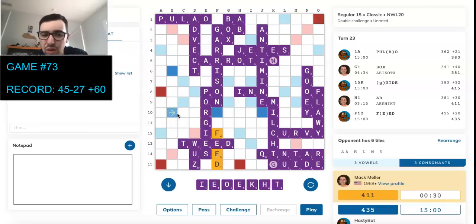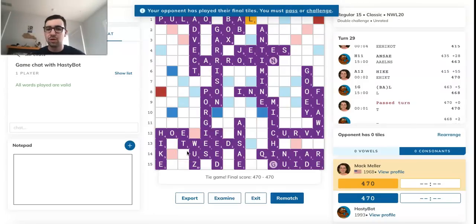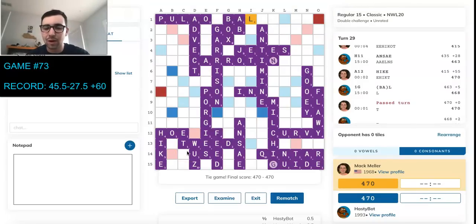Yeah, it's not enough. Is it? We tied! Oh my god. Wow. He probably should have just blocked. He definitely should have just blocked. But how could he have blocked? He didn't have anything to hook O-E, but couldn't he have just... Yeah, I totally missed Nasal and Ansei too. I just wasn't really thinking about how much he could score there. Can he not block this?